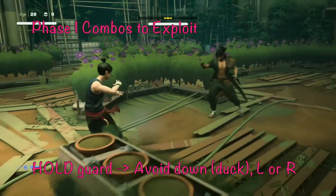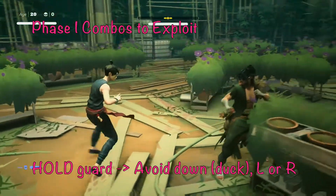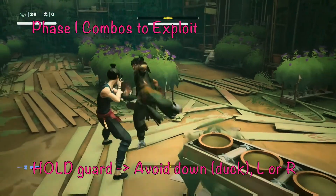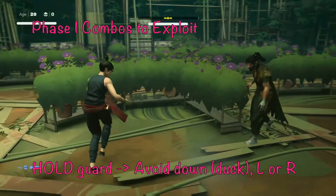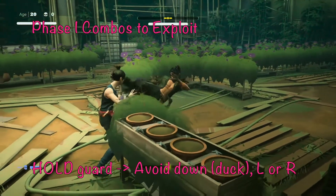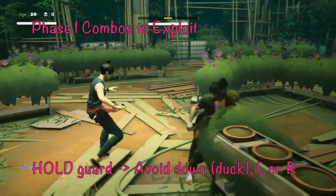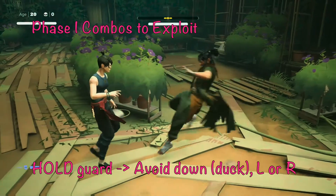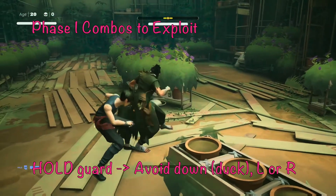Let's watch it in slow-motion. The double kick is phase one, which you're holding L1 to block, and then the high kick in phase two is where you duck or avoid — L1 with left, right, or down. As soon as that's done, time slows down and you can punish him. Hold guard for the first phase, then avoid down, left, or right to open that window, and then punish.